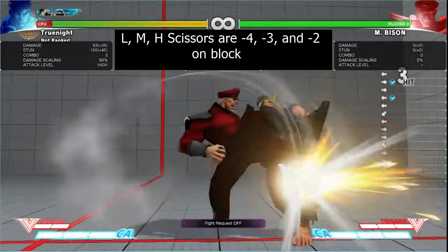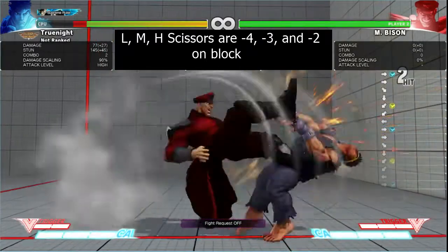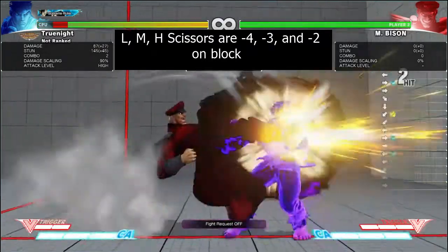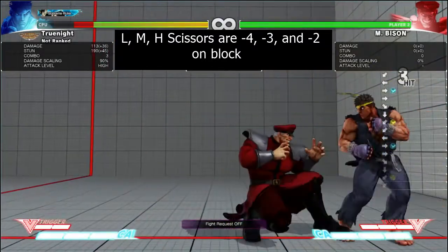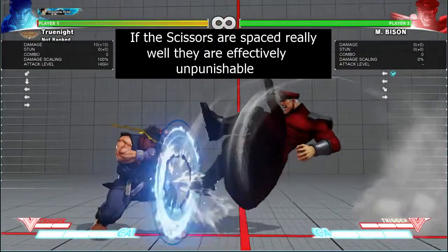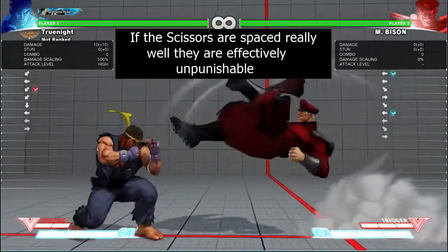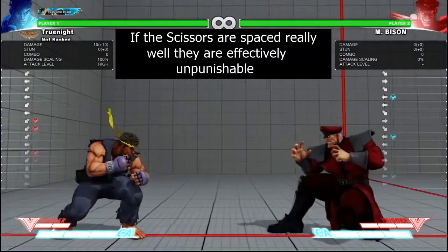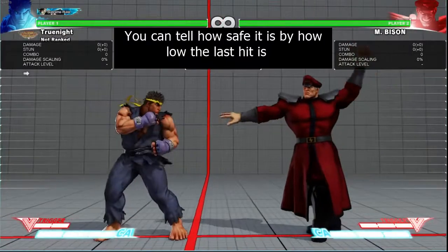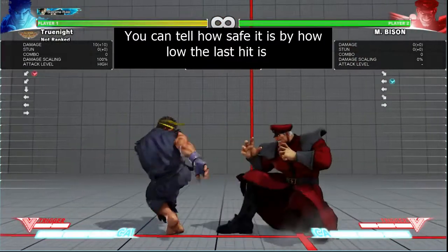Next up, scissors. Most of the time you're going to see light scissors, because it's the only one that can be comboed into from a stand light kick, Crouch Medium Punch, or Crouch Medium Kick. Light scissors is minus 4 when blocked. There are two situations that come up from this move ending in a block string. The first case: light scissors is perfectly spaced and lands Bison as far as possible from you. You'll notice this from the very late last hit. Bison, at this point, feels safe, and rightly so.